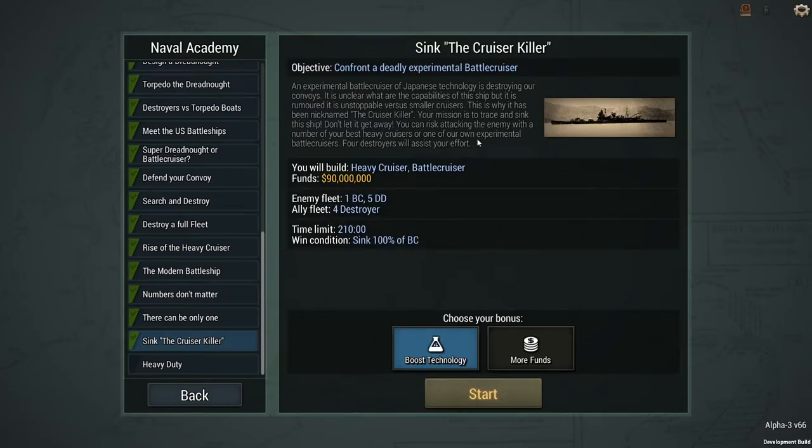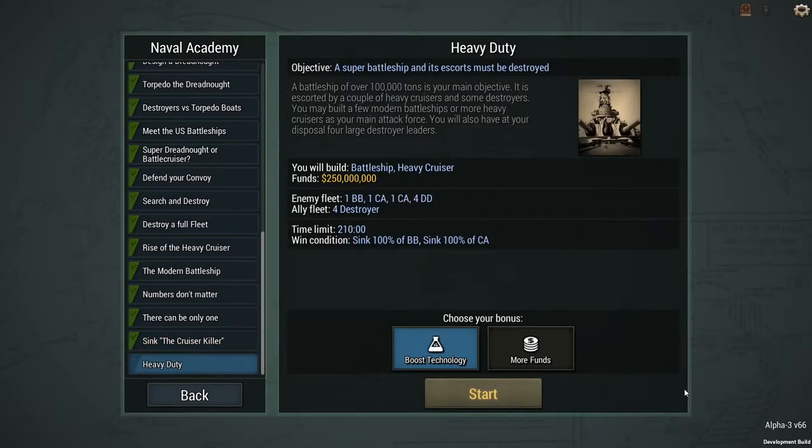So that was the end of Sink the Cruiser Killer. We only have one more Naval Academy mission, at least as the game stands now — that will be reserved for another episode. The mission is called Heavy Duty: a super heavy battleship and its escorts must be destroyed. I'm really looking forward to this one. Battle cruisers have always been my favorite type of ship to design, but in this game I really love it when I get a chance to build or take on a super heavy battleship. I hope you've enjoyed the episode — if you have, hit that like button, hit that subscribe button, and I will see you on the next one.